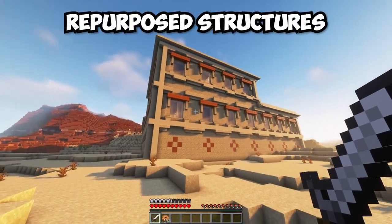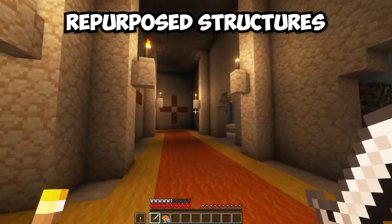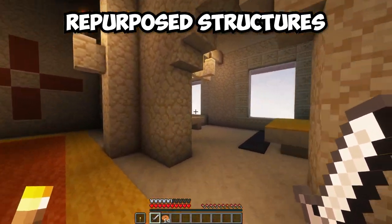The Repurposed Structures mod revamps old structures to give them new life. Each of these new structures really fits the vanilla feel.